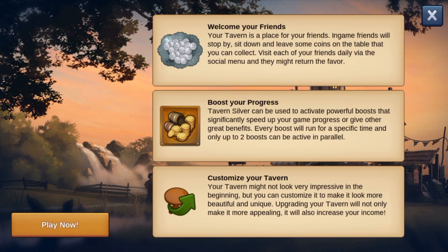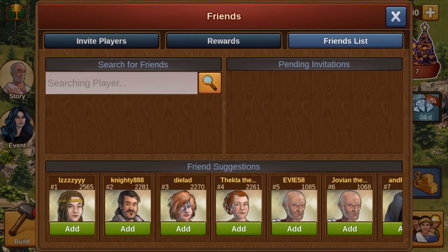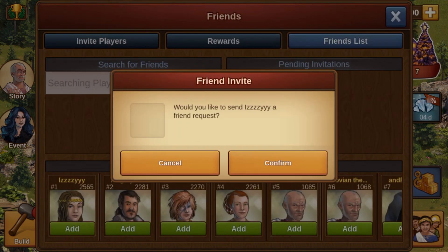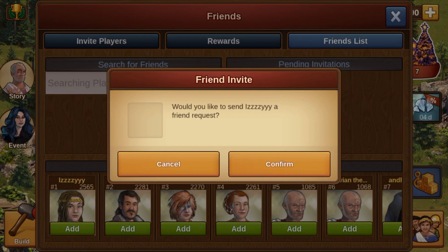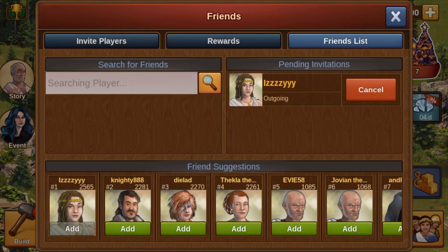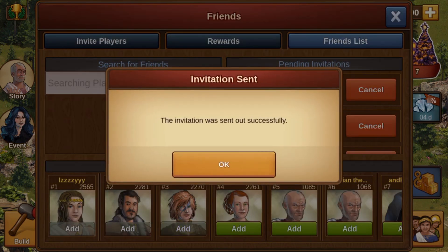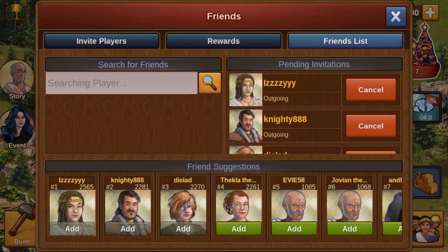When friends visit our tavern, they leave some silver coins to pay the bill. That's why it is very important to have a lot of friends in the first place. We look at which friends are suggested to us and invite all of them. In addition, I invite all neighbors. However, since in the Bronze Age many players have not yet unlocked their tavern, this is only the second best solution.